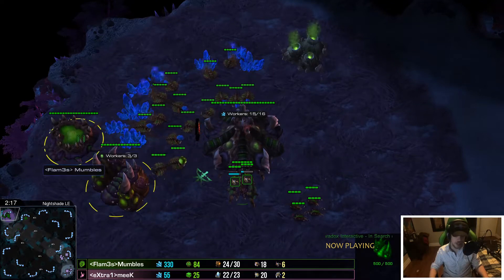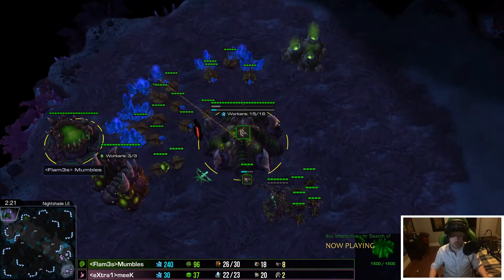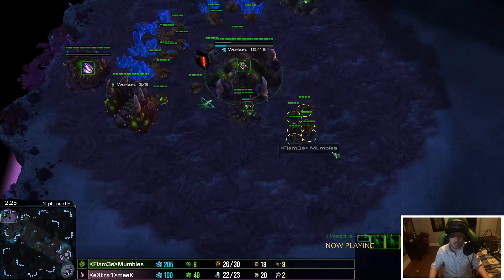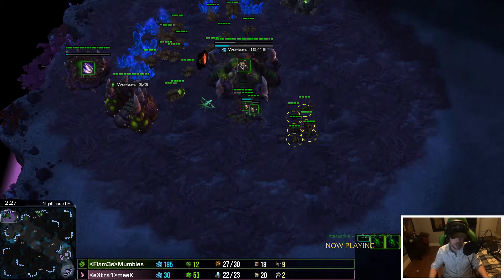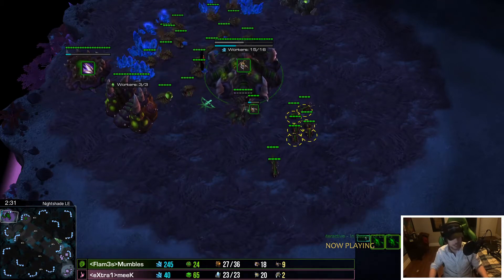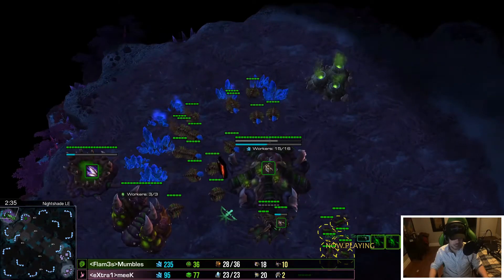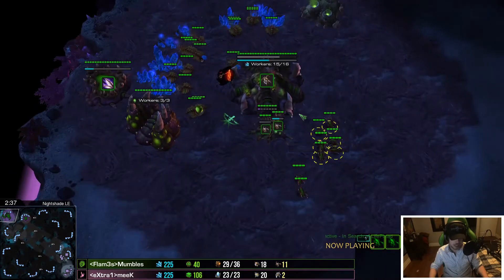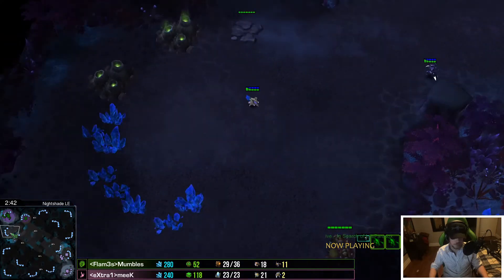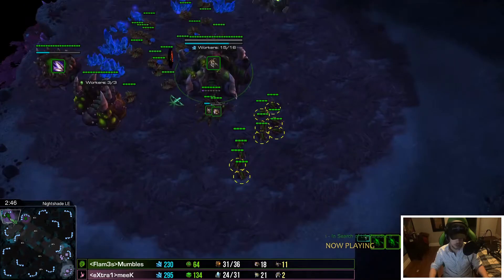Mumbles opened pool first but didn't have his gas up and wasn't able to get speed in time, so his speed is actually really late and he's kind of massing up a couple of lings. I don't know if these lings really represent anything — those may be better spent as drones right now. He has 25 gas, so he could throw down a bane nest and go for a big ling-bane bust. He's kind of hiding the lings. He knows the zealot is coming.